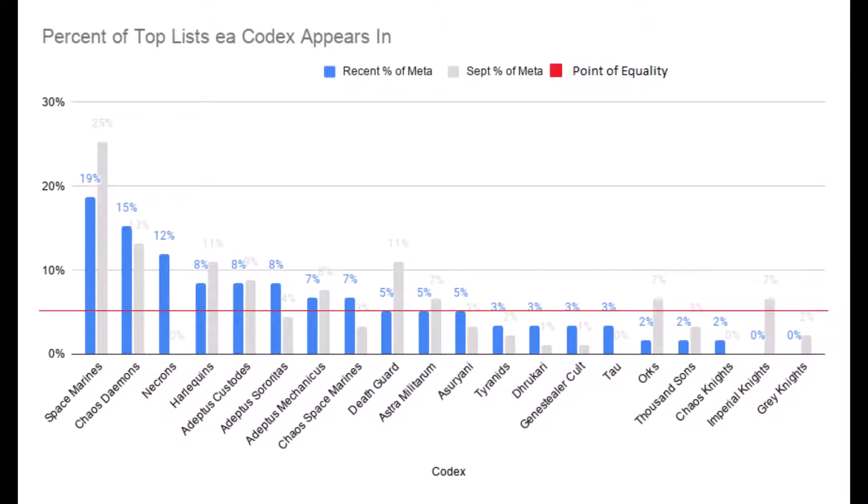Starting with the codexes — last time I collected data like this was in September. You can see the top codexes next to the recent results in my last episode, and I also put them in this chart on your screen. This will let you see that the new codexes cause significant disruption in the meta for many armies.